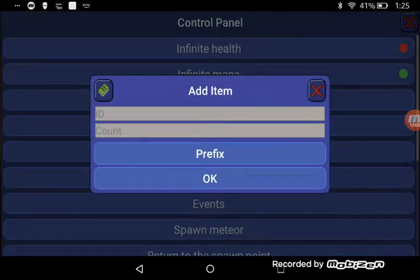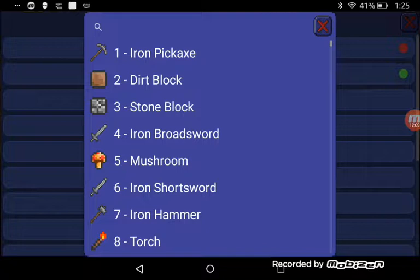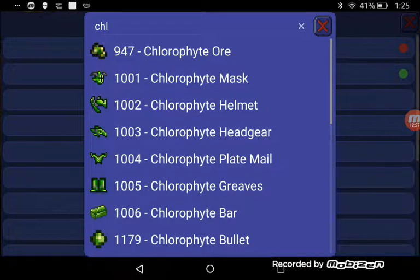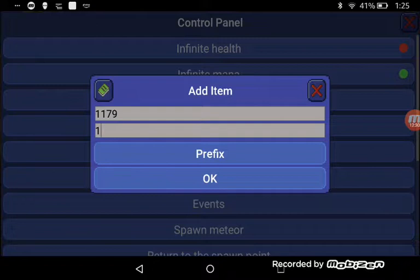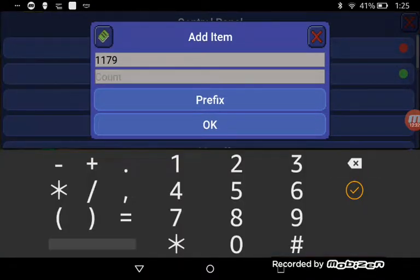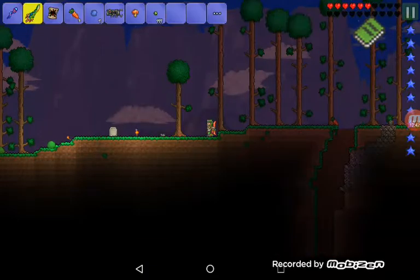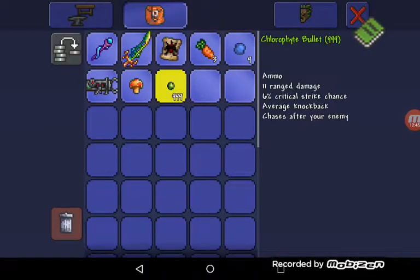I'm going to fight King Slime and I can put in an item ID. You can set the count of the number you want - for example clarifying bullets. The max number is 999 and boom, there you can see the clarifying bullets right here in my inventory.